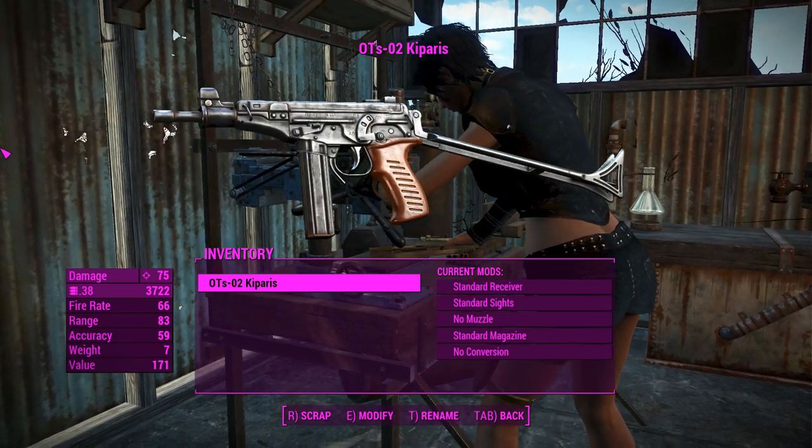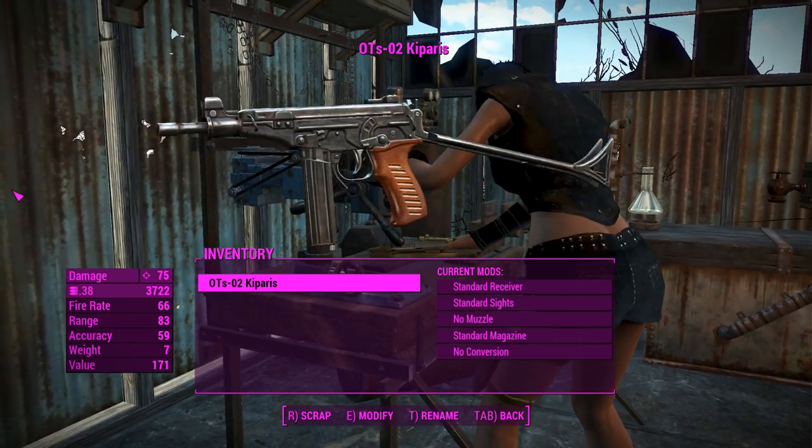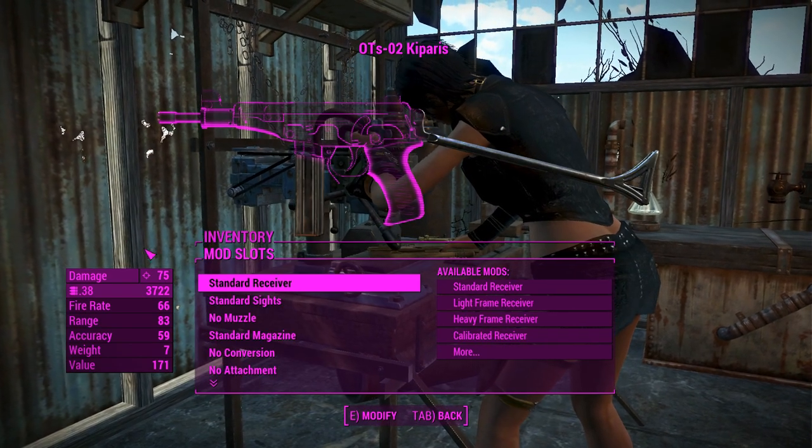It kind of looks like a mini Galil Ace weapon, and it actually has some custom first-person animations which look really good. We'll get to those in a second, but first we'll quickly sort out these attachments.